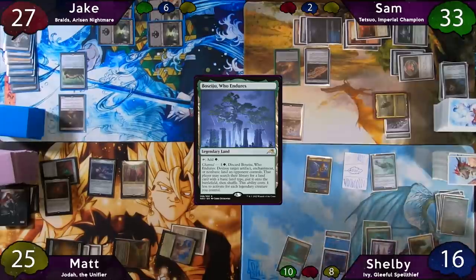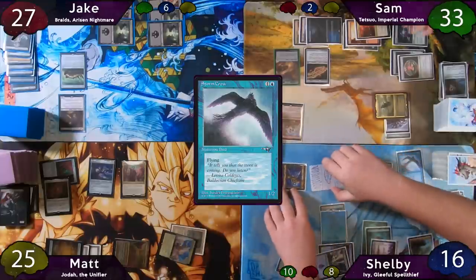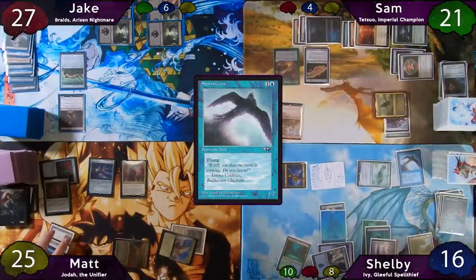After that interesting combat step, the turn is passed to Shelby, who plays yet another Island and casts a Stormcrow. He moves to combat and swings for twelve at Sam, who just takes it all. The turn is then passed to Matt.